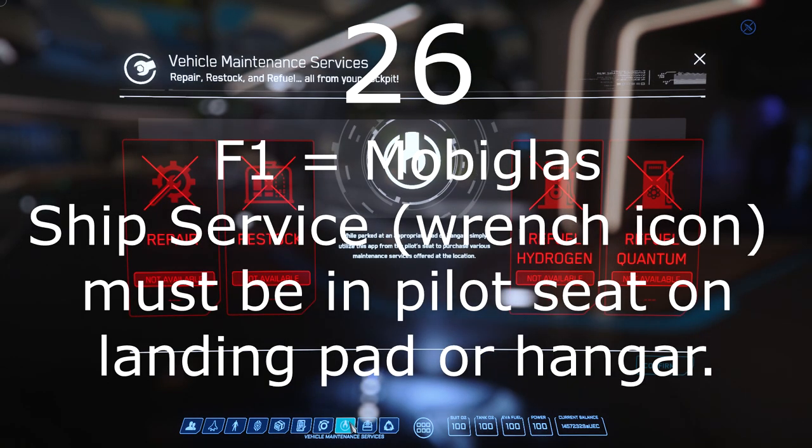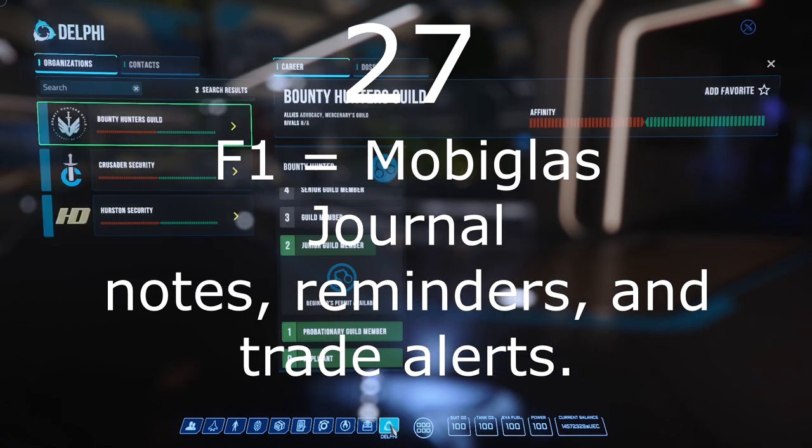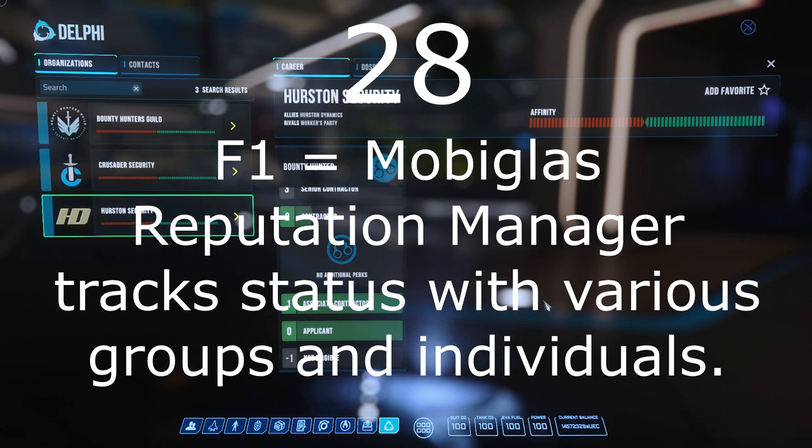Number 26: The wrench icon brings up ship servicing and repair, which is only available when you are in the pilot seat in a hangar or landing pad. Number 27: The journal keeps a record of important information. Number 28: Delphi is our new reputation tracker system, where you can see where you stand with key local groups and important individuals.